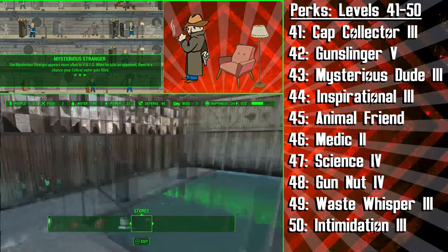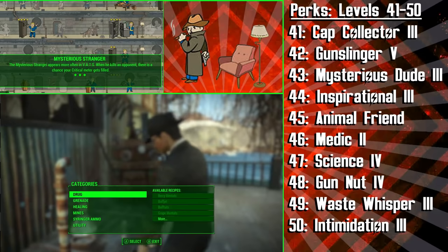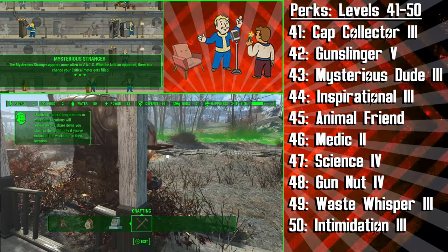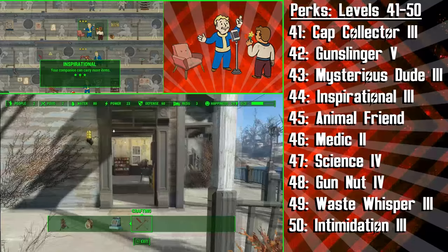Who says no to more critical hits? Something I really like about the Mysterious Stranger perk is that it adds another person to your gang — there's you, your standard companion, and potentially another human or creature that you've temporarily pacified, and then on top of this there's this mysterious man who's always looking out for you during your travels. At level 44 we're getting the third rank of Inspirational and now your companions will be able to carry more items. This works really well with Cap Collector, as after you fill up your own carry weight you'll be able to store heaps of loot on your companions, which you can go sell.